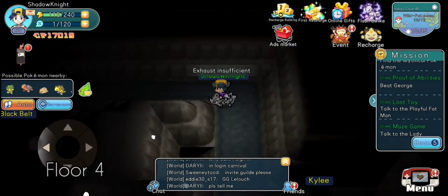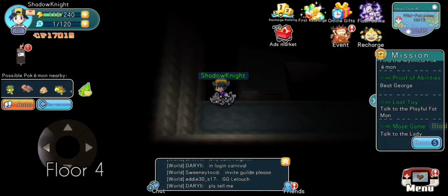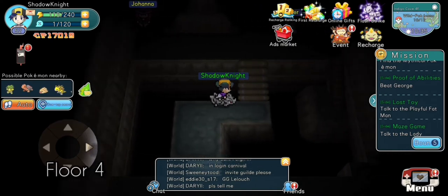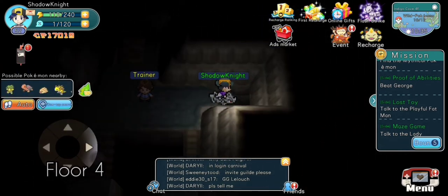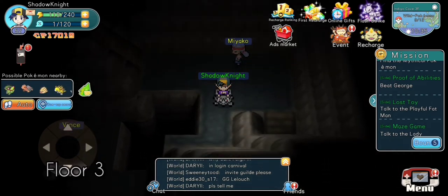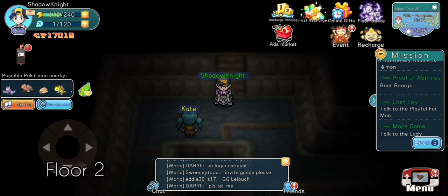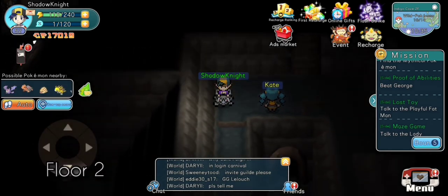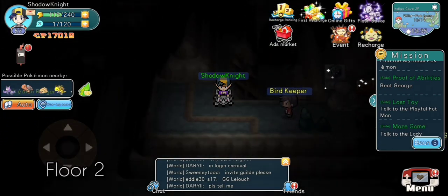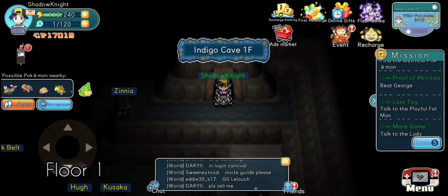If we go back to the top, we'll take that staircase that will take us straight to the second floor. That staircase can also take us to the first floor. So you'll want to go to the left and not the right. If you're going to the first floor, you take this staircase right there, and now we're at the first floor.